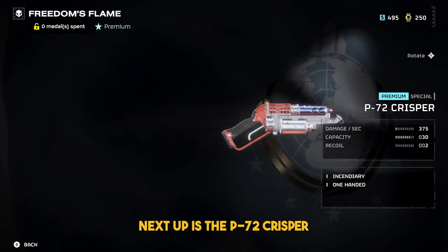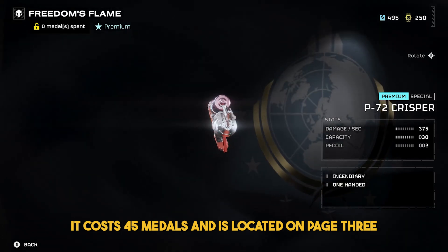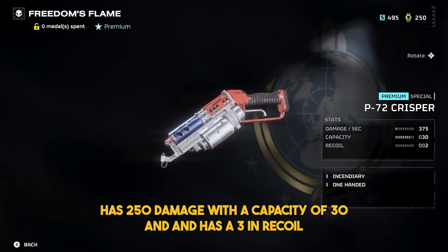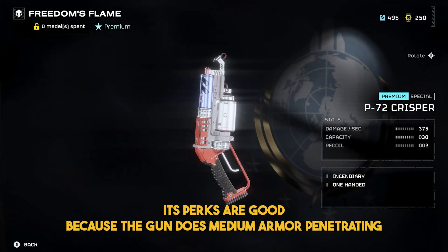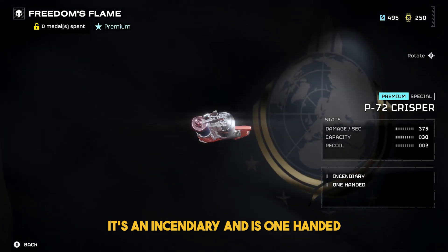Next up is the P-72 Crisper. It costs 45 medals and is located on page 3. It has 250 damage with a capacity of 30 and has free-aim recoil. Its perks are good because the gun does medium armor penetrating, it's incendiary, and is one-handed.